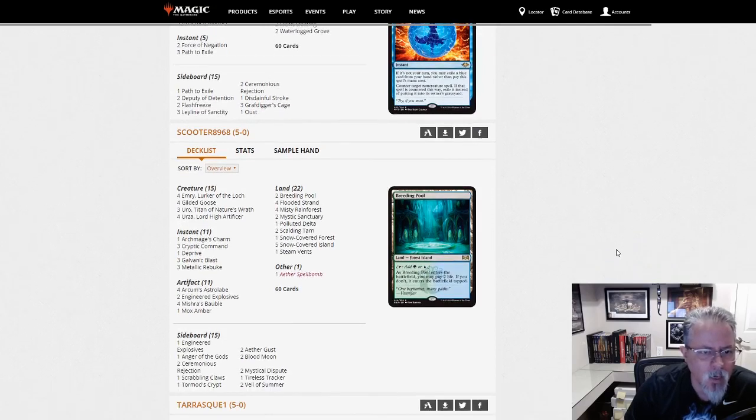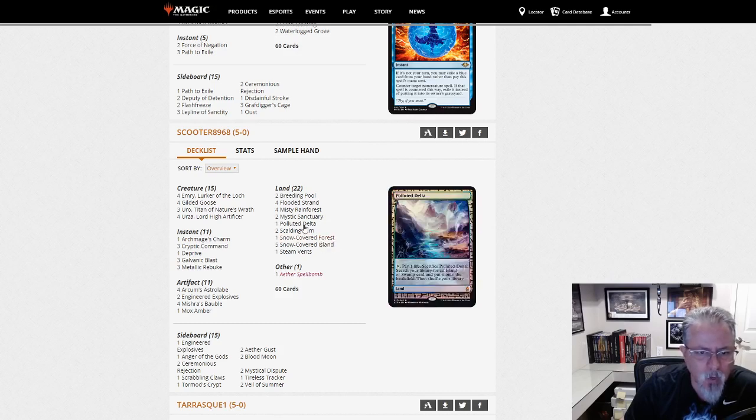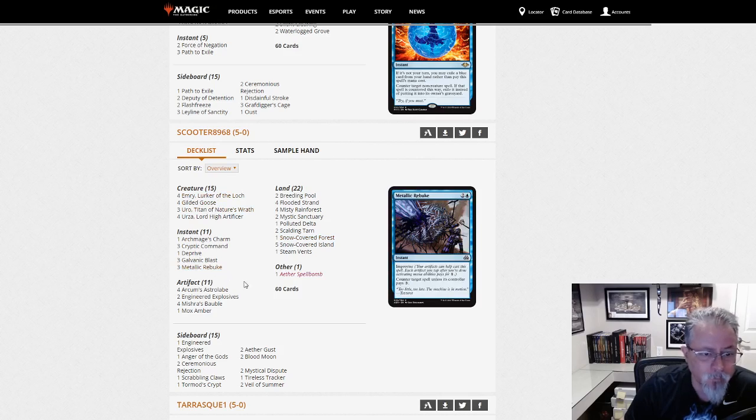Scooter 89-68 with Rosa — kind of surprised it took this long to get down here. A snow-based blue-green midrange deck, really, using both Uro and Urza — probably two of the three best creatures in the format right now.